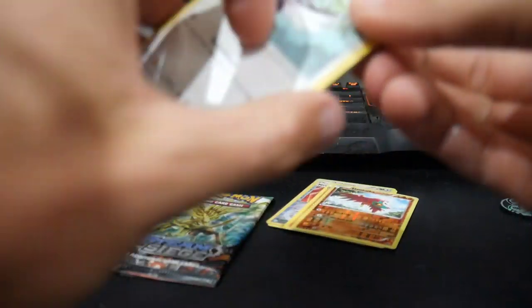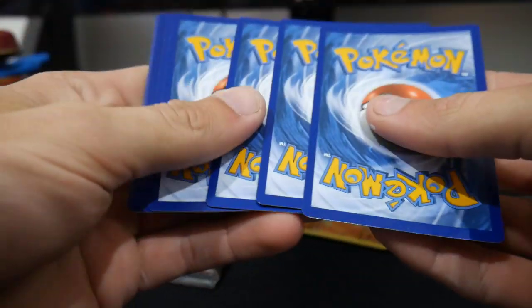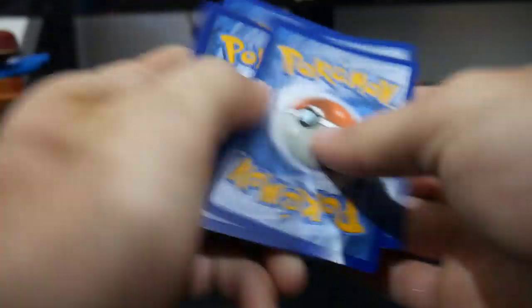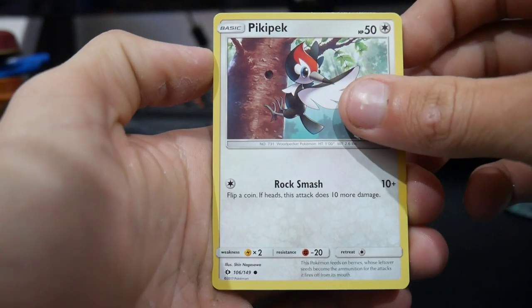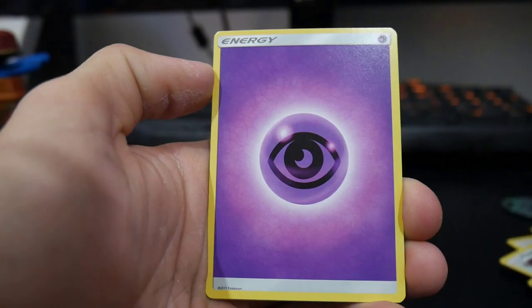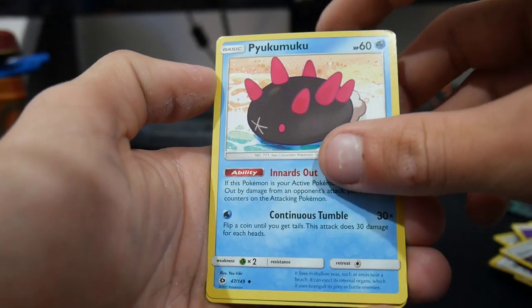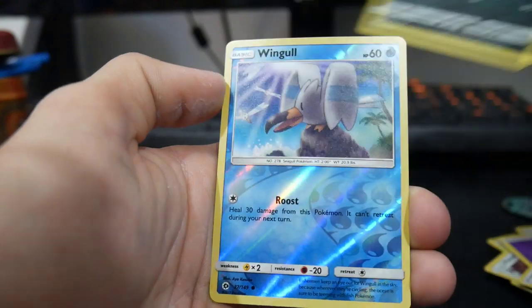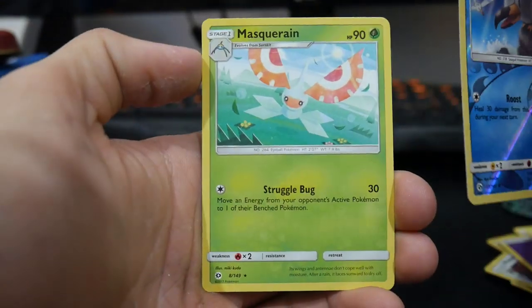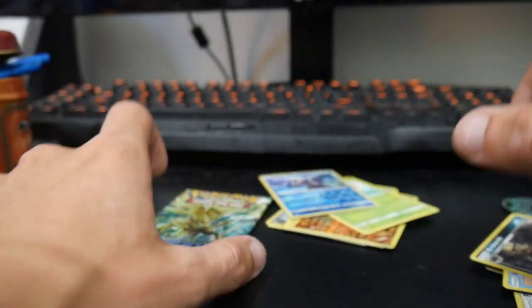Come on, Sun and Moon — what are you going to do for us? There is a code card. Four and then two. Let's see what we can get in this pack. We have a Pikipek, Eevee, a Psyduck, Spearow, a Giratina, Energy, double colorless energy, a Popplio, a Croconaw, Wingull, and a Masquerain regular rare to finish off that pack.